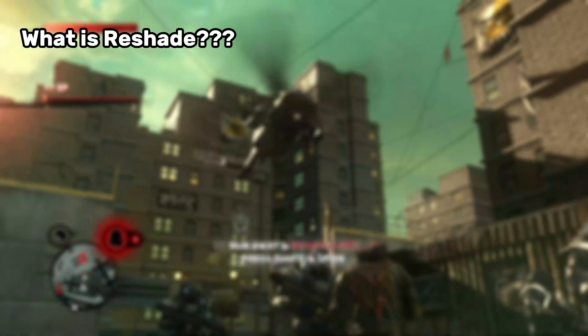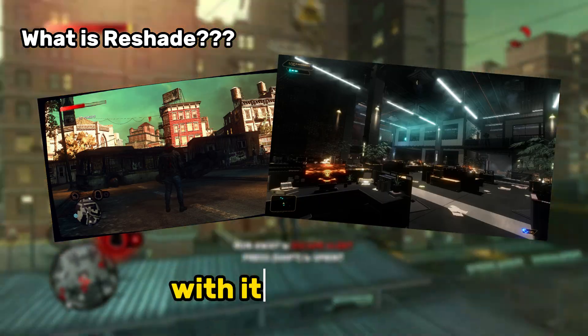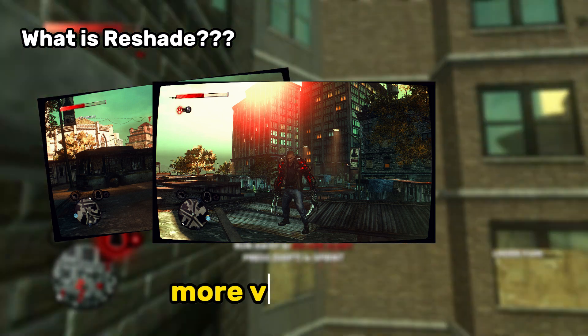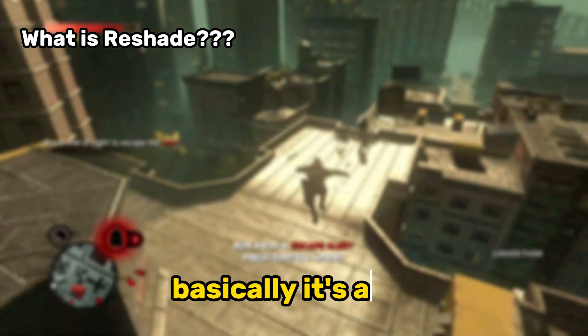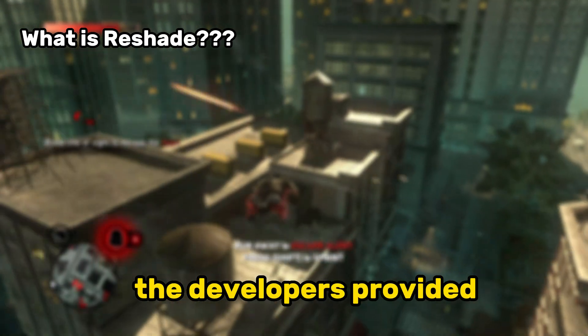What is Reshade? Reshade is a post-processing tool that lets you enhance your game's visuals. With it, you can add effects like improved lighting, sharper textures, more vibrant colors, and even cinematic filters. Basically, it's a way to customize how your game looks, going beyond the visual settings the developers provided.